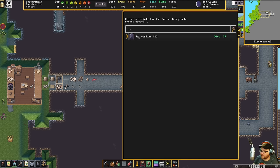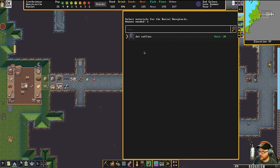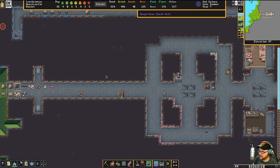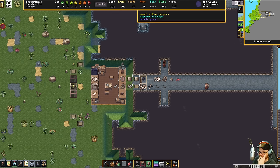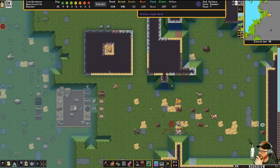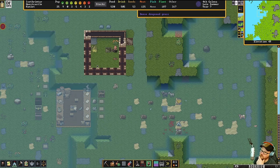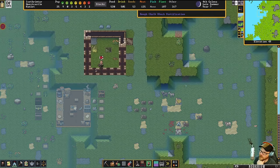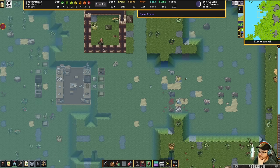I want a burial thing there. We'll put it in later. Tower doesn't seem to be working — it didn't shoot over there. I don't know why he didn't shoot. Tower doesn't work — broken.